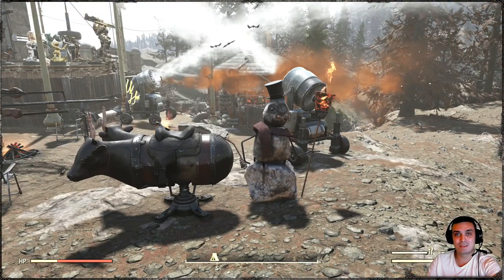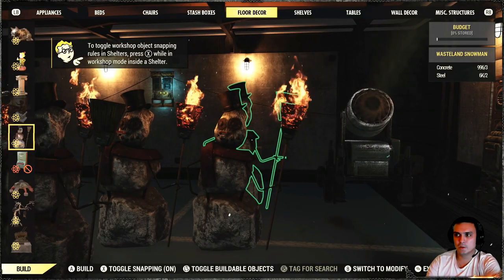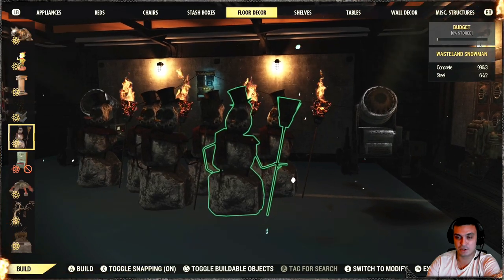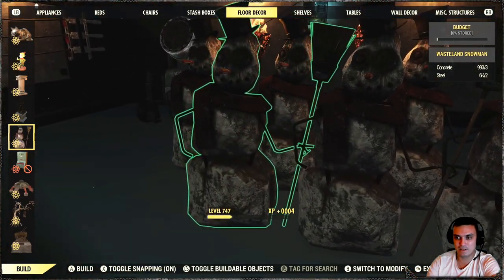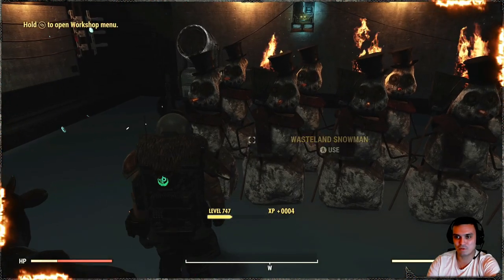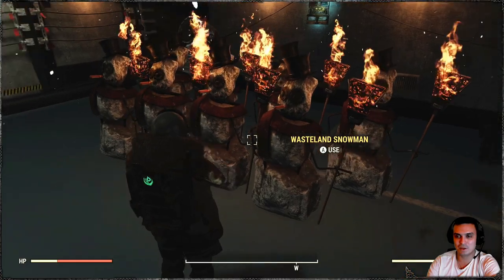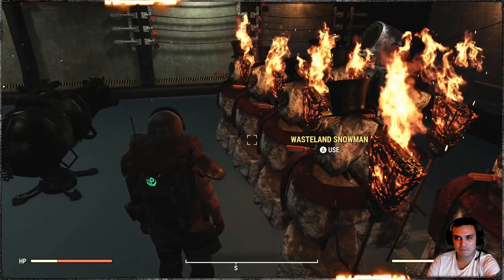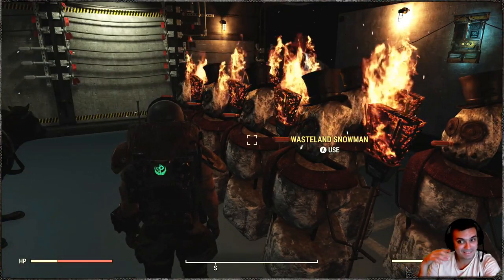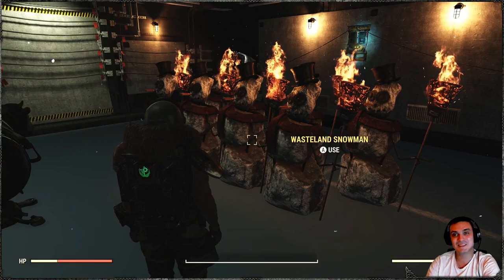Let's see if you can build this at the shelter. The Wasteland Snowman is also buildable at your shelter. I've noticed that not only is it animated, but it also makes some sound as well — it's more of like Halloween spooky stuff. But if you listen closely, they are making sound. That's actually pretty cool.